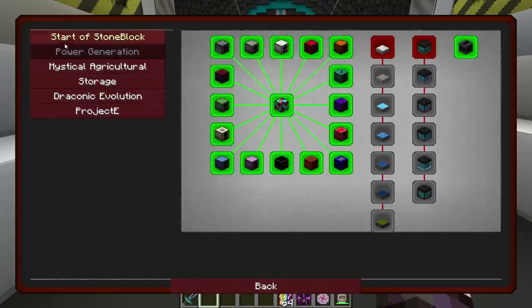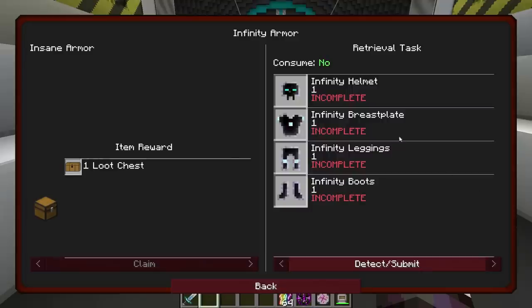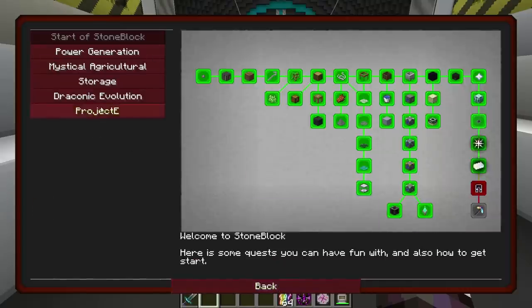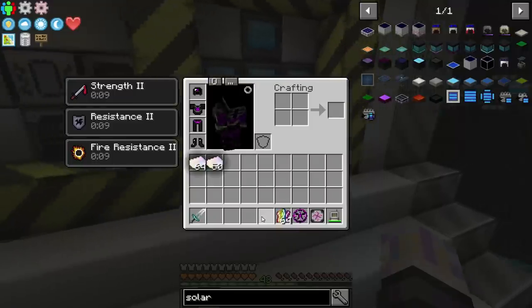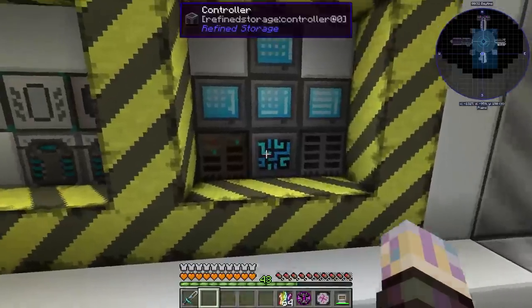That is pretty much all we're going to do for questing this pack, and then I'm going to move on. So the next thing we're going to do here is make the Infinity Armor. Then after that, I think we need to make a World Breaker. Then we're going to have to head to the End and go fight a Chaos Dragon.